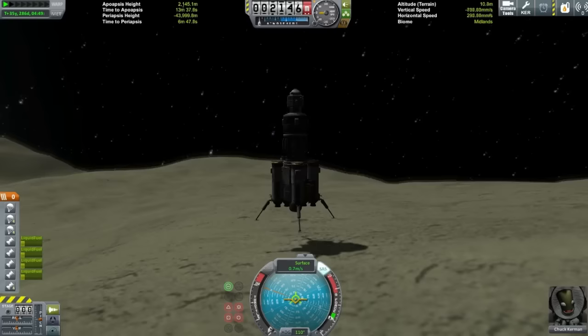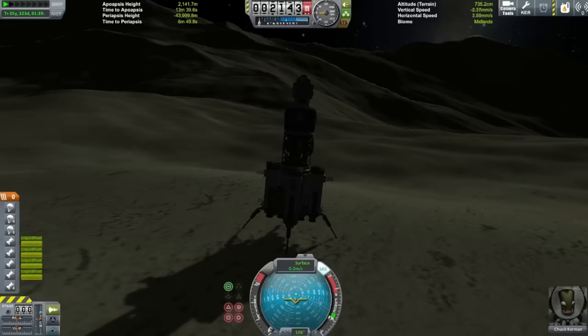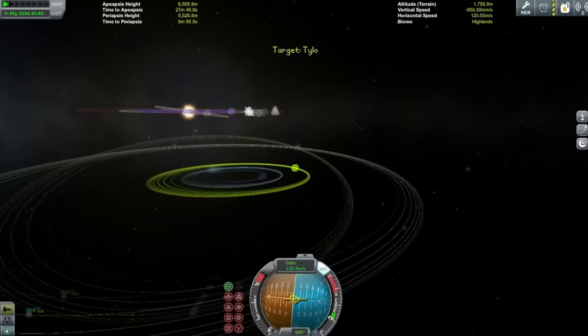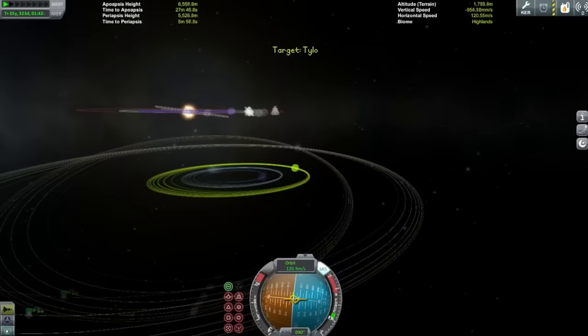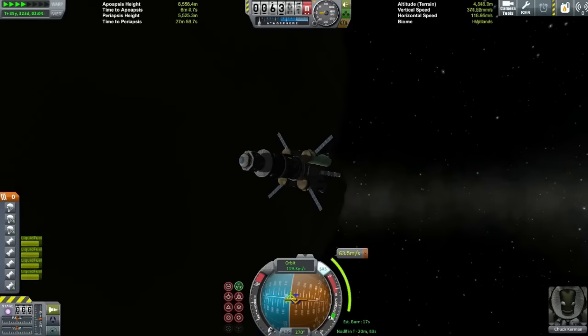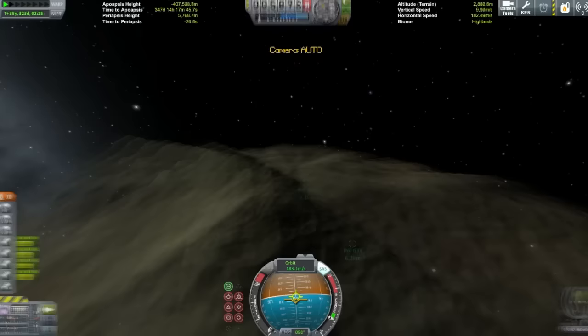Touchdown! This is probably the most fun part of the whole mission — the Jool system. I had never been to Jool before. I had visited Jool itself and dropped a little probe into the atmosphere with science equipment back in 0.25, but I suspect that would just explode now. Here we are lining up for our destinations — we'd already visited Laythe because we skimmed through the atmosphere, and Pol is done. The next one is Tylo.